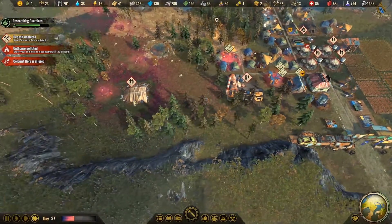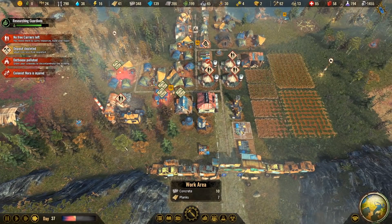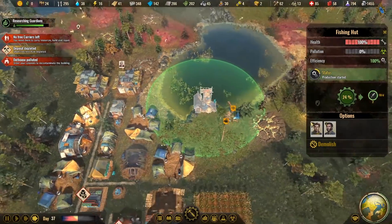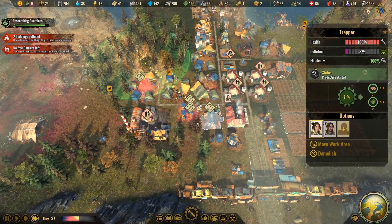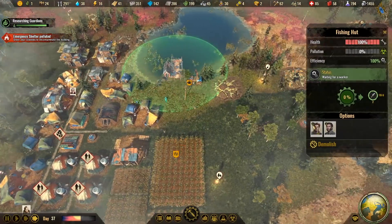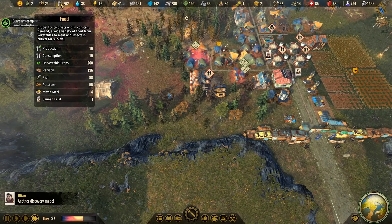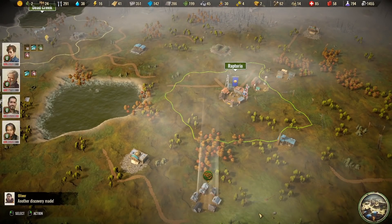Nora is getting injured now. We need somebody working here — nothing's being cleaned up anymore and we need more people working here. Let's lower our food production of fishing and trapping — I think we have plenty of meat. Yeah, look at that — plenty of meat; we could actually shut that stuff down for a while.